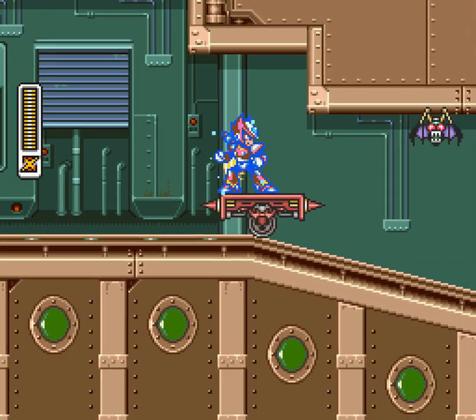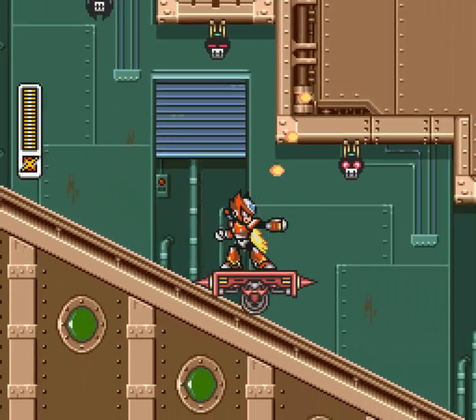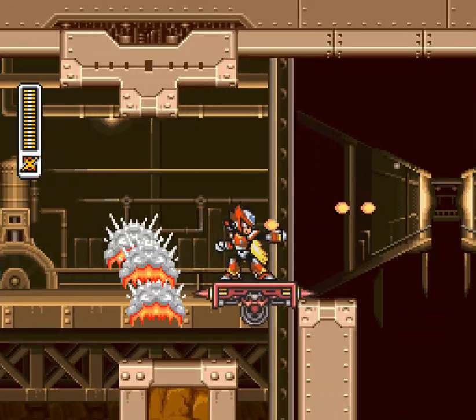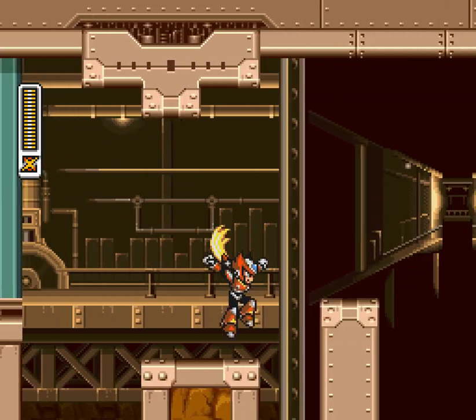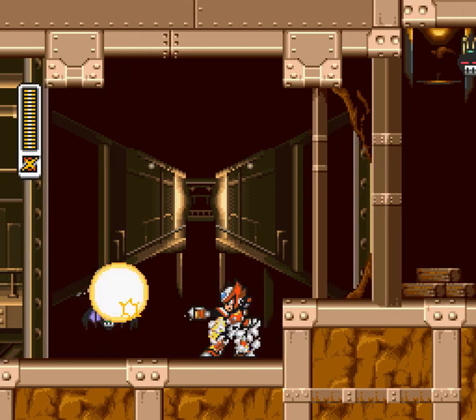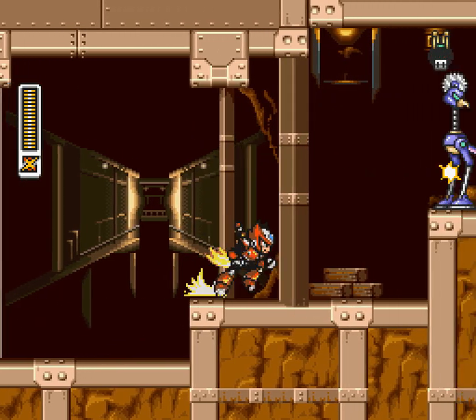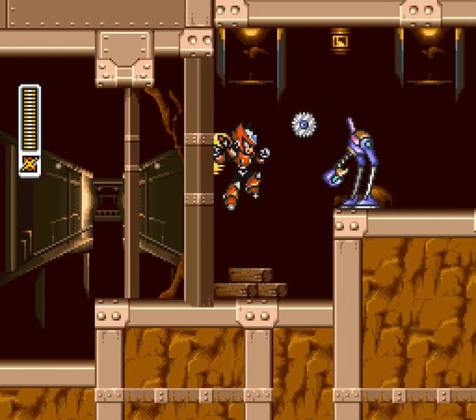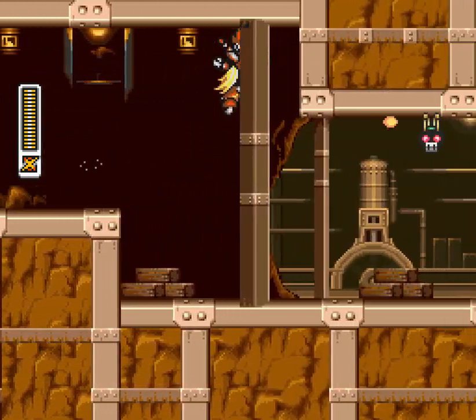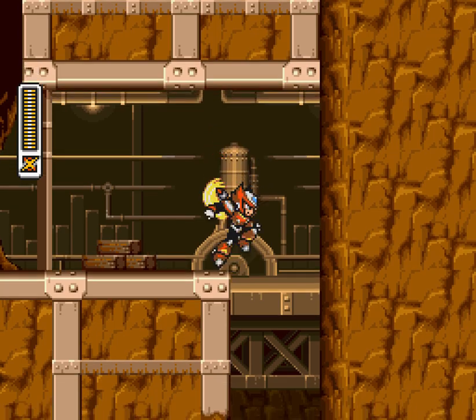Yes, this is a playable Zero hack, originally by Programmer Peru. This has an addendum by Skull Emperor to basically just change the text so that in cutscenes they don't refer to you as X, they refer to you as Zero instead. There are also a few other changes applied to that, mostly relevant to the capsules.